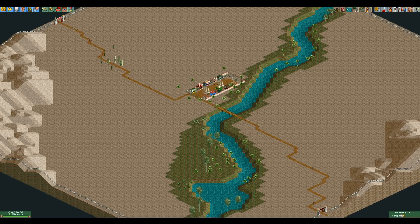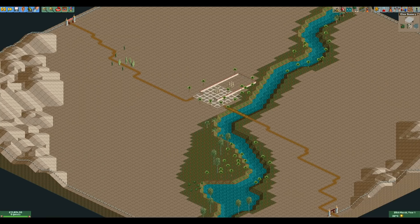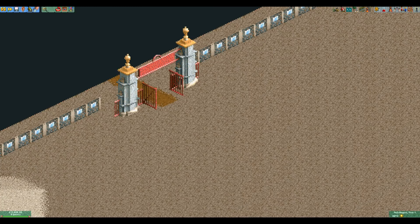In Bumbly Bazaar you start with a few guests, some stalls, and some path connecting the two entrances. This is obviously much more than two tiles, so we sell all the stalls, close the park, wait until all the guests have left, and then remove the path. Now we have a blank slate with an entrance on both sides of the park.